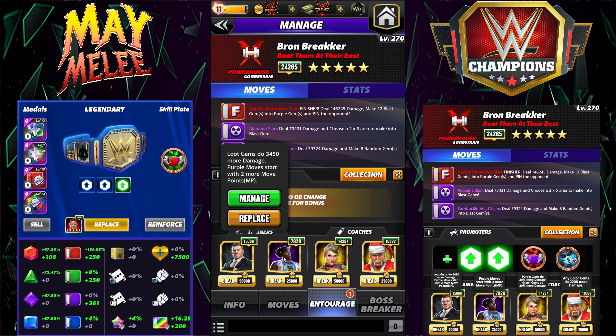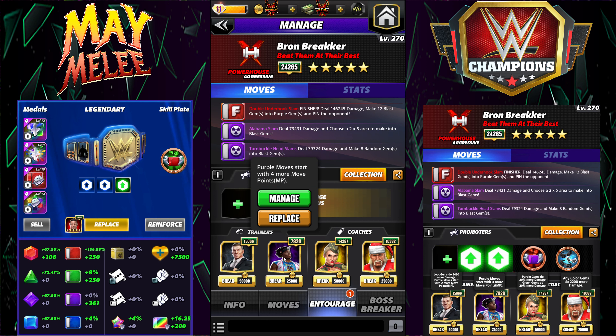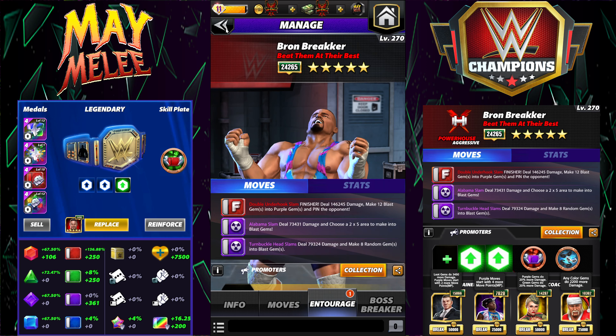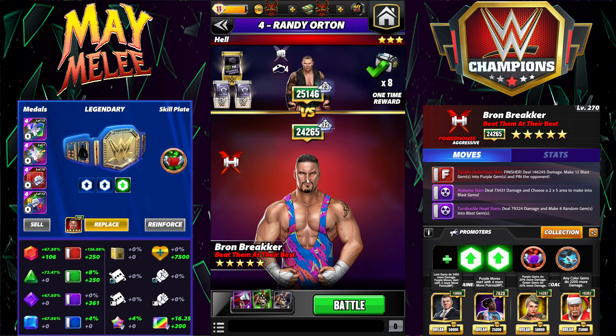I finally got my Vince up to 15k, so two purple MP there, and two purple MP from Woods. This would still start one MP short in feud, worth noting. Lacy for purple gem damage, Santa Hogan since we're hitting blast gems for 2,200 more damage — you could also use Sammy for 50% damage to your blast gems. Braun for the month has plus two MP and plus 50% gem damage, so those buffs are active. I do not have tour perks, however.